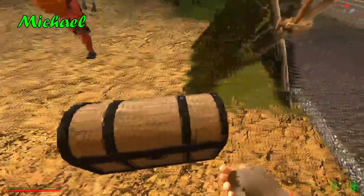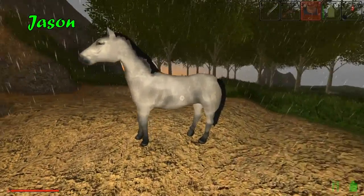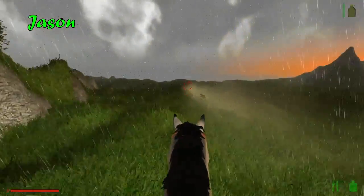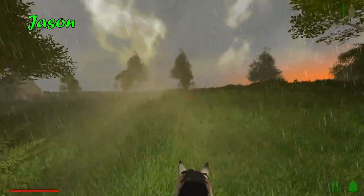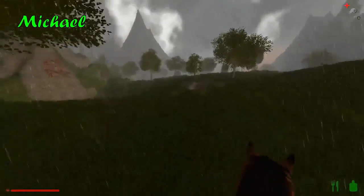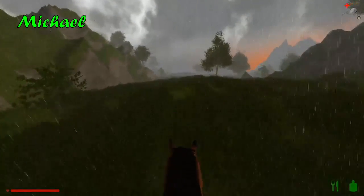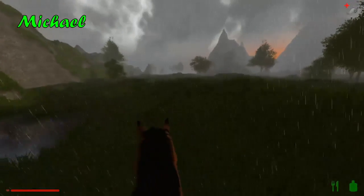I'm just gonna put them in this chest right here. Doesn't matter what order they're put on — saddle first. Onwards to adventure! Where are we going? I'll just follow you. This way — it's just north of the desert. There was a big forest, but one way up in the mountains. East. We're going south right now. Adventure buddy! I like how fast you can move and it doesn't drain any stamina.